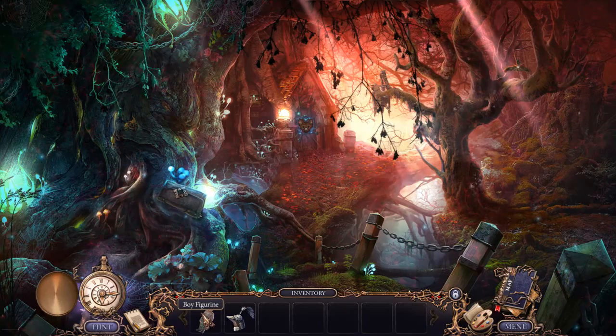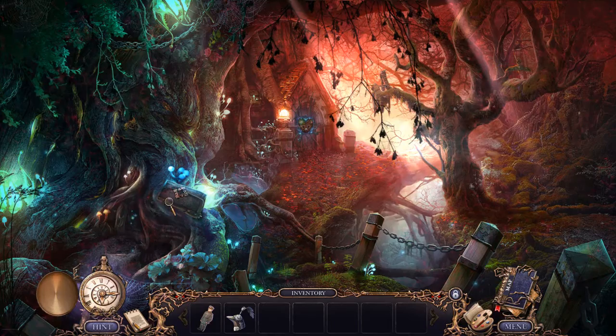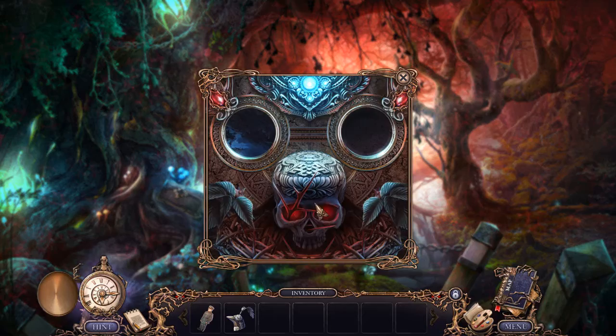Hey, we're back for more Color of Fright. I'm Yara Gibbs. Inventory-wise, we only have a couple things: this boy figurine and this bird head. What I've been doing off camera between videos is going back and seeing if I can find any of the collectibles, and I'm finding them to be a nice challenge — the polite way to put it is that I'm finding them hard.